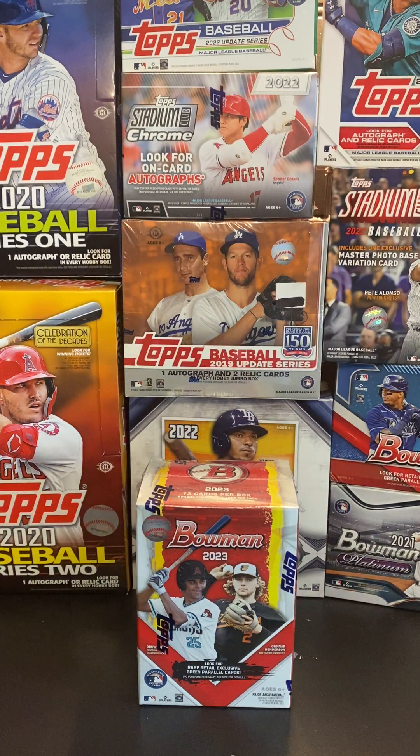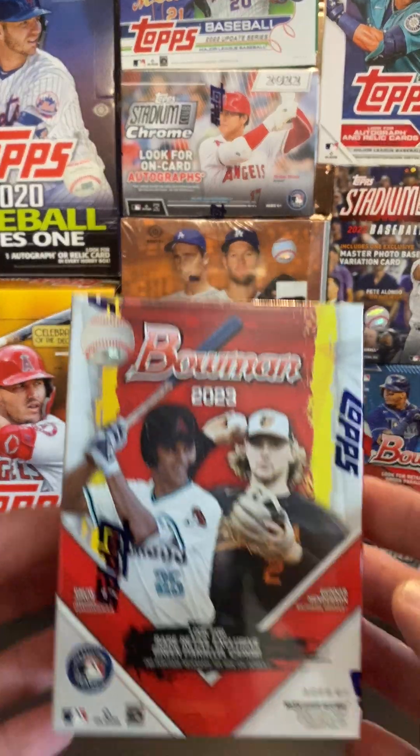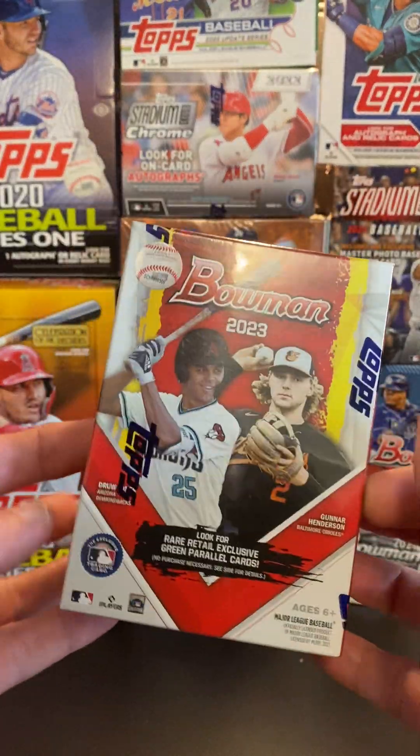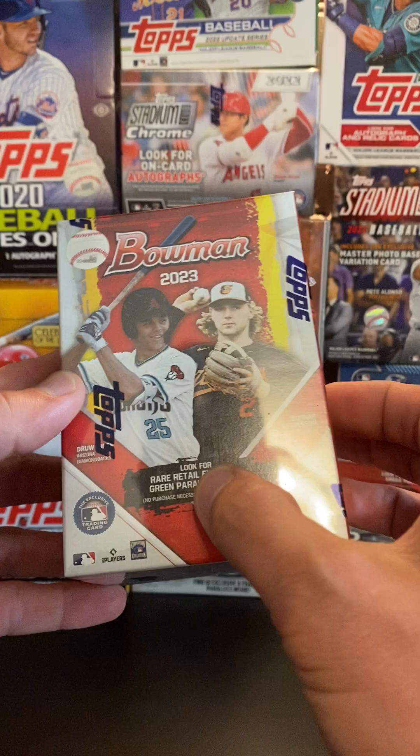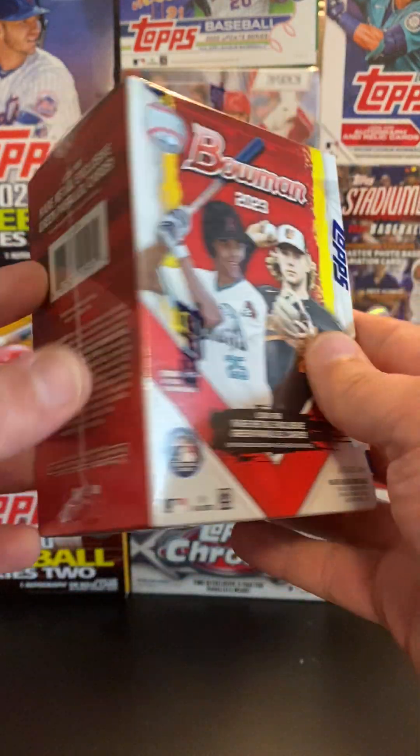Welcome back to the channel, it's Al of the Ripper Sports Cards. Today we've got some Bowman Baseball. This is the 2023 Bowman Baseball Blaster Box. You're going to have the rare retail exclusive green parallels, and those are going to be numbered to 99.